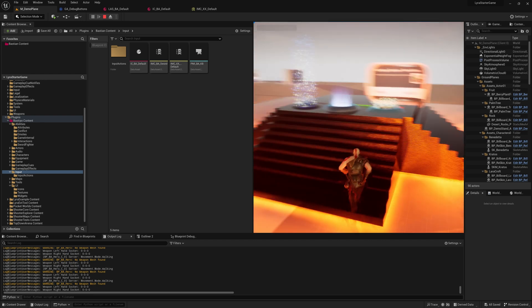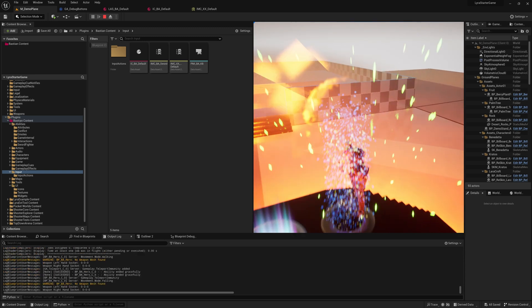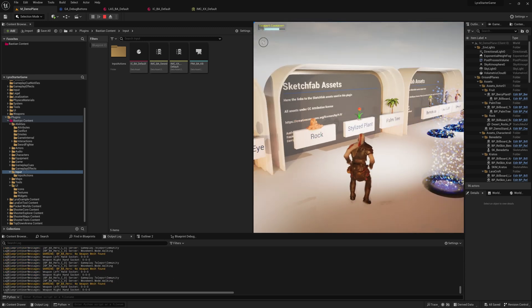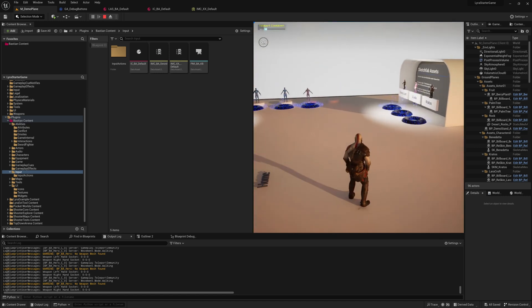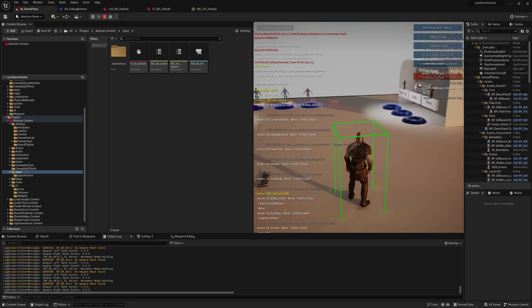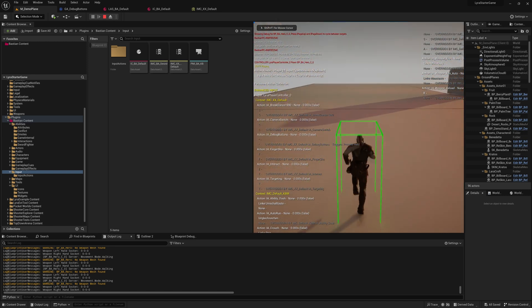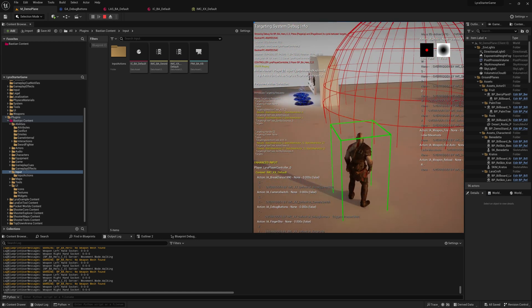We already did that in one of the videos before, especially the one with the teleporters, because it's kind of the same thing. If I collect my gameplay abilities and enter the teleporter, on the top left you see the teleport cooldowns. These are two widgets listening — same thing — listening to teleporting messages and are only visible as long as these messages are there. The very same thing is happening here with the debug menu. So it's a very easy way to steer menu visibility through gameplay tags.